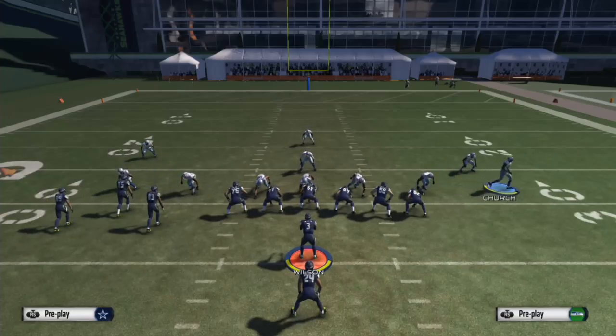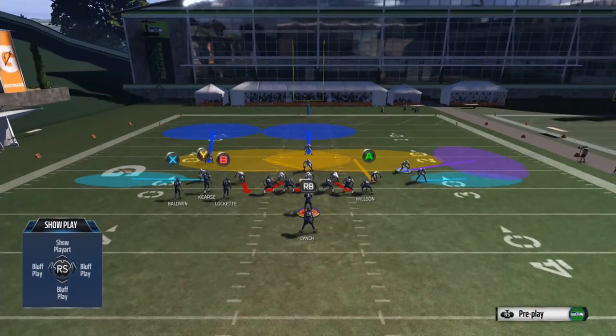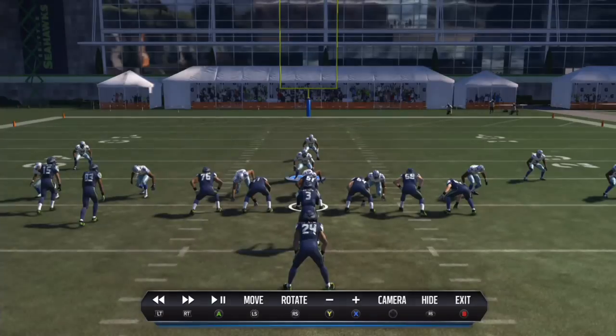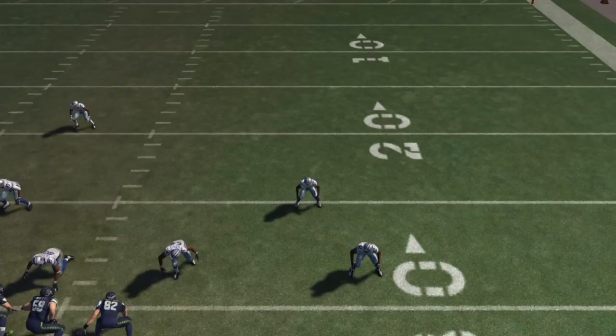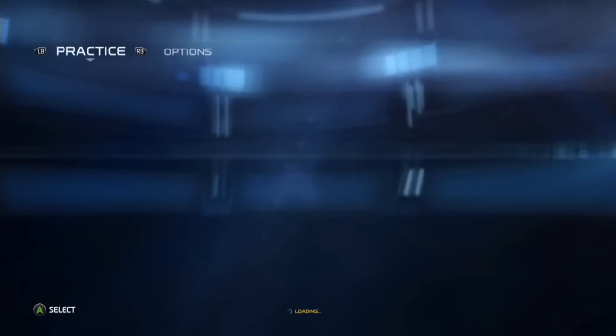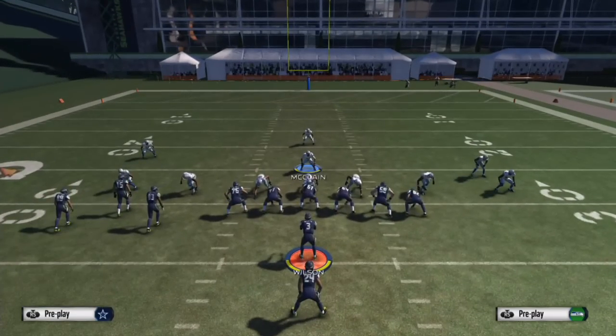I know the chances of them going deep on the right side are slim. I put this guy in a purple zone, this one in a flat or hook — it doesn't matter — just mixing the coverage. The issue with deep blue zones is they always drop back even on a run play. Even if you don't pass commit, the player in a deep blue zone starts dropping back while everyone else stays down.